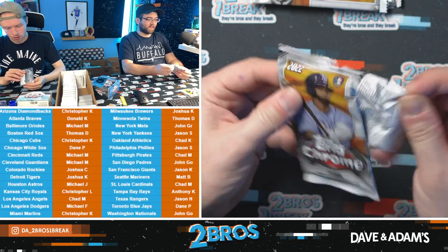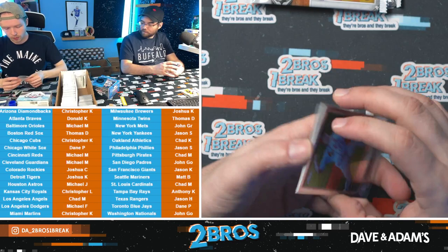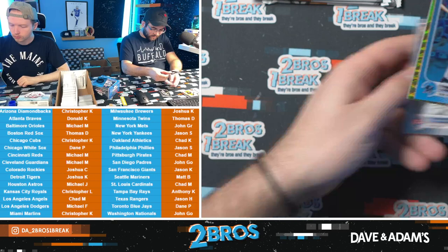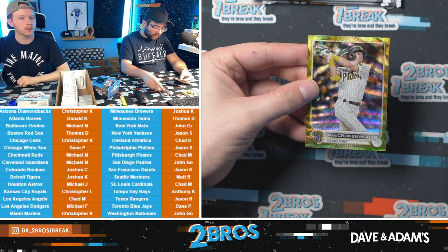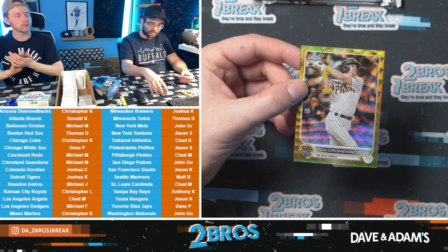There's no reason to replace it — part of its gorgeousness is the backdrop. It's perfect as it is. PNC Park is the only place I've seen Jacob deGrom pitch live. We have a gold — Jake Cronenworth 28 out of 50. Enter the Crone Zone! Enter the Crone Zone, 28 out of 50 for the Friars — John Go.